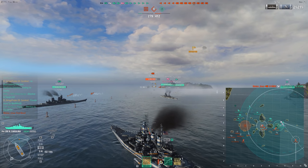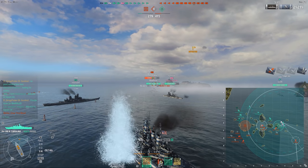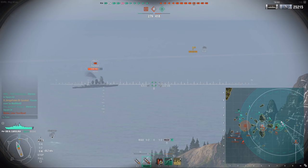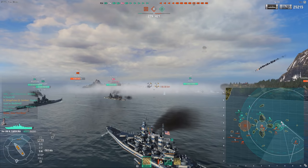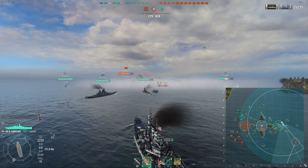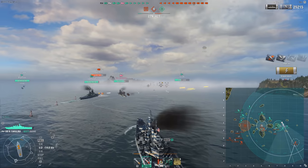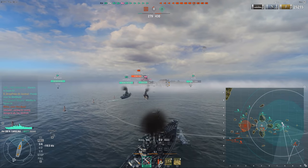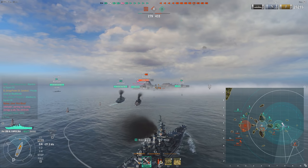One of the things I really like about the North Carolina is its playmaking capability. The ship is very tanky when you're angled, but also very squishy when you get broadside. I like those kind of ships where they have a very straightforward set of strengths and a very straightforward set of weaknesses. The shells deal a lot of damage, they're accurate, and they have great plunging capabilities. But on the other side, the shells are also very slow and quite hard to land on far away targets.